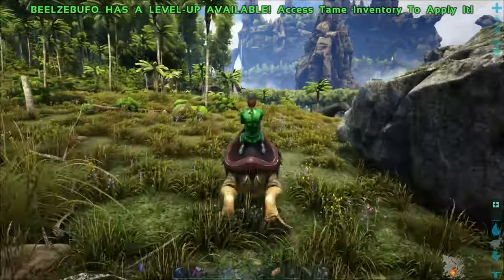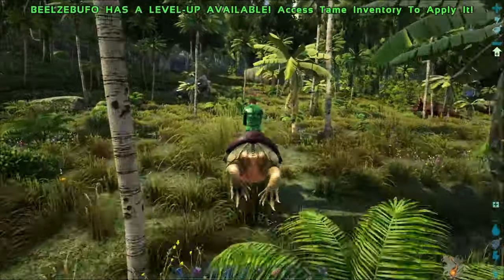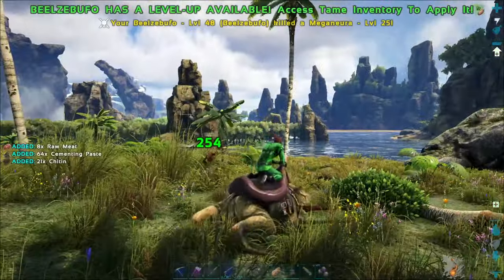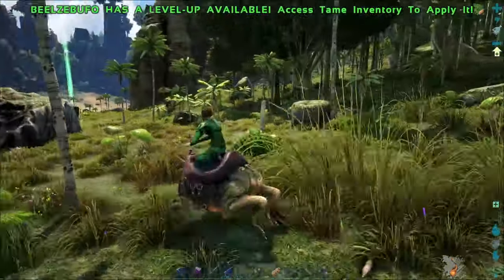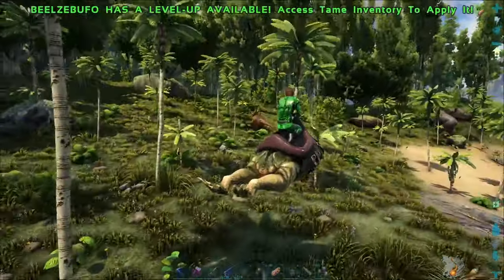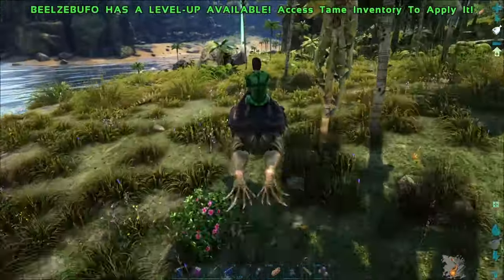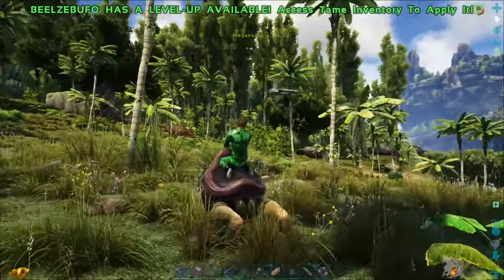When we find the bugs — there's usually some up this way — we're going to use right-click on the mouse. There's some bugs, and then we are going to make cementing paste right away. We got 64 cementing paste. My harvest rates are three times, so you may get less or more. There's some over here.